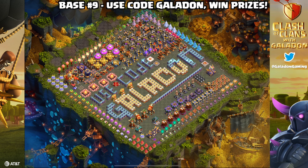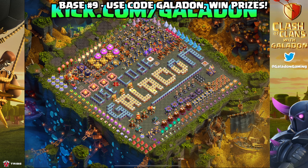If you have dropped out of legend league, you might consider trying the only base in today's episode not designed by RH Base Building — the use code Galadon base. If you use this base out in the wild and I find you and attack it, I am adding even more prizes to the first person I find with this base: a stone PEKKA statue, a free gold pass, a log deco, a Clash of Clans t-shirt, and even more if you are following me on kick.com/galadon.